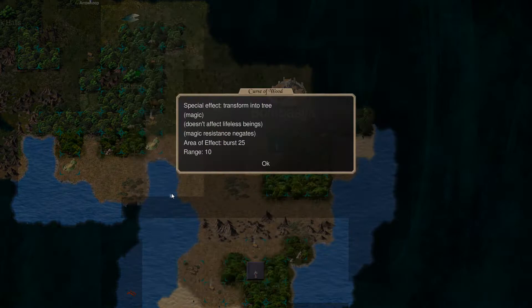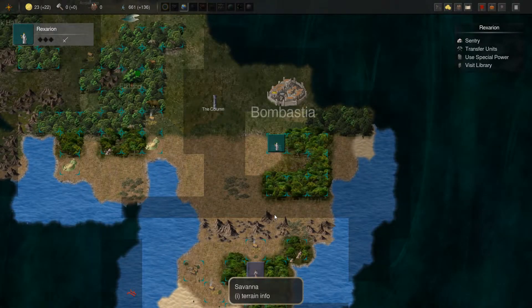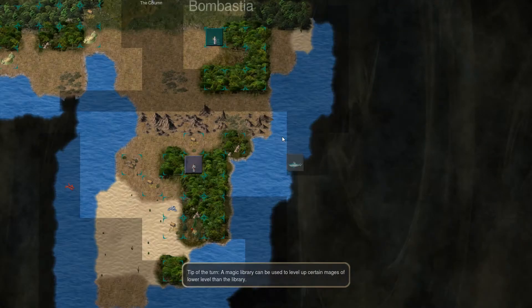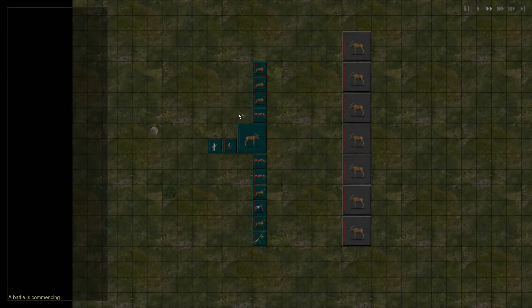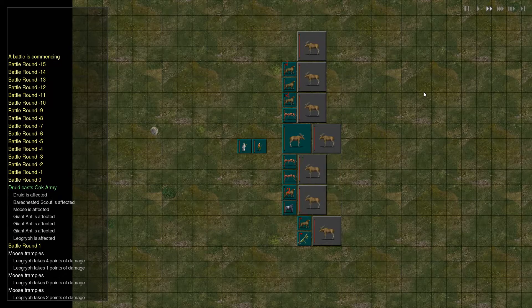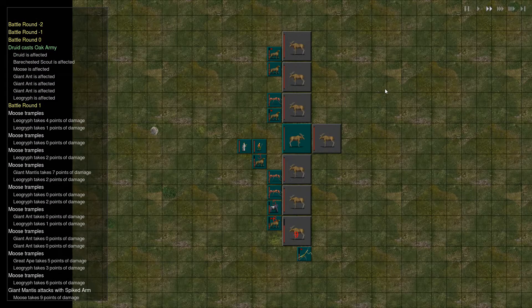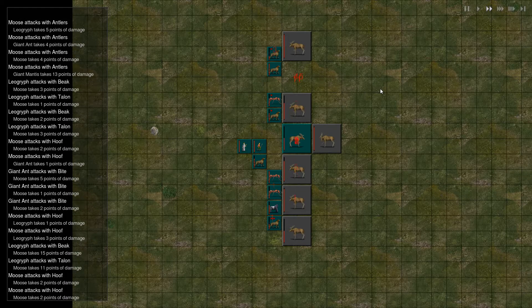Another druid at level 2 spell: Curse of Wood, Transform into Tree. That could be useful actually. If we're not going to command beasts, we'll go for Curse of Wood. Let's see what else we can pick up here before we move on since we're out of gold basically. Hopefully we got a few of these mooses. Another trampling true. Befriending animals shouldn't be too hard to target them with. Come on — throw out befriend animal, I don't want to lose a lot of stuff here.